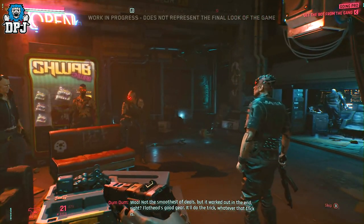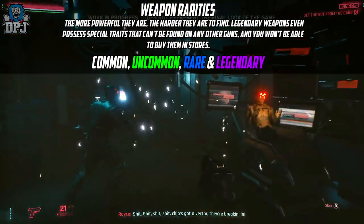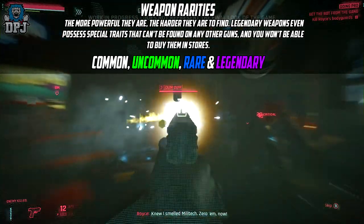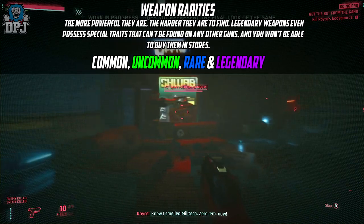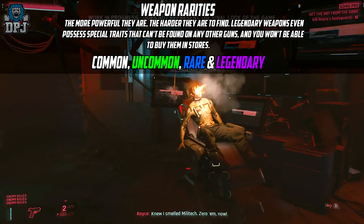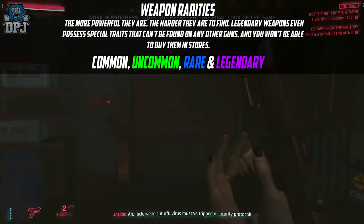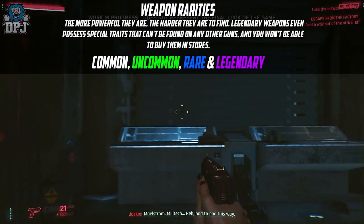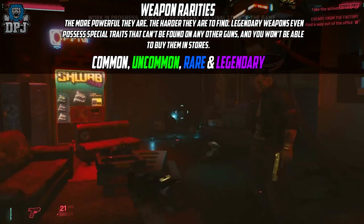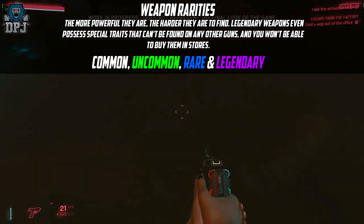Within Cyberpunk 2077 there are also different weapon rarities which come in a range of tiers. Players can find common, uncommon, rare, and legendary weapons. The rarer the class, the harder it will be to find. Legendary weapons contain special traits not found in other tiers, cannot be purchased at vendors, and are not sold at shops. Players need to find them by scouting the world, killing an NPC who carries one, or completing challenging questlines.